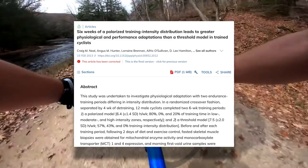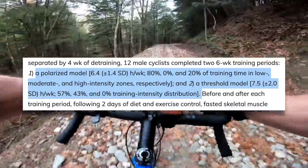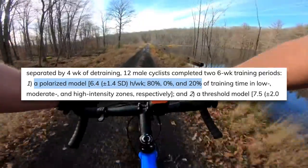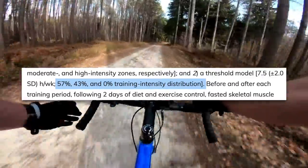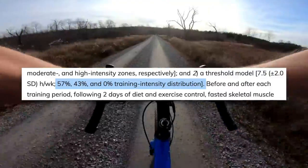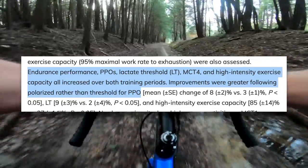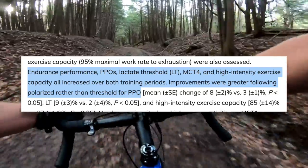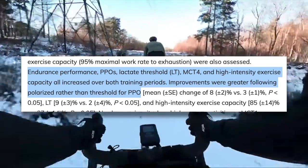This study on using different training models in trained cyclists had subjects complete a six-week training plan using different training protocols. One group spent 80% of the time training at endurance zone or below, no time at sweet spot or tempo, and 20% of the time training at or above FTP. The other group spent 57% of the time at or below endurance, 43% at sweet spot or tempo, and no time above FTP. The group that did no sweet spot or tempo improved their peak power outputs, lactate threshold, high intensity exercise capacity, and 40k TT time more than the group spending significant time at those in-between zones.